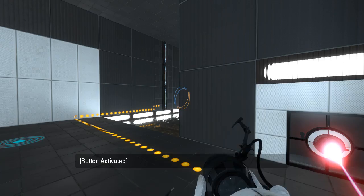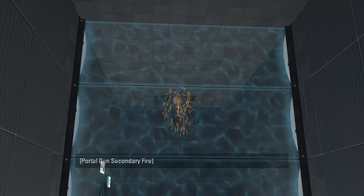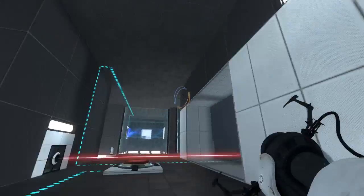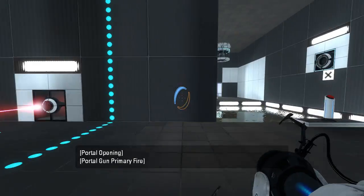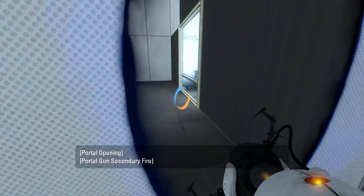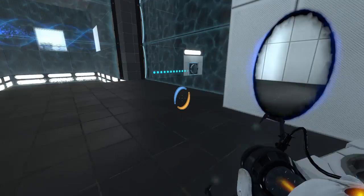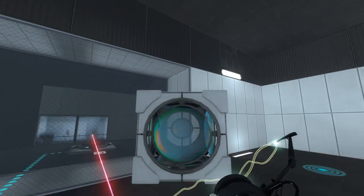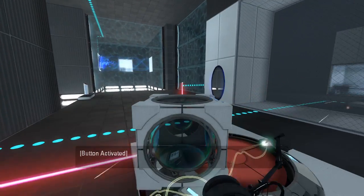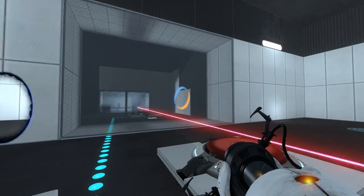We have another button here that does that fizzler — that's by the exit. And there's the panel where the companion cube drops from. Portal here, portal there. Let's get this cube and see what all we can do with it. So first of all, this fizzler... we need a way to deactivate that. How might we do that?